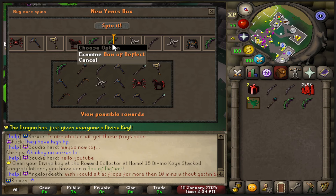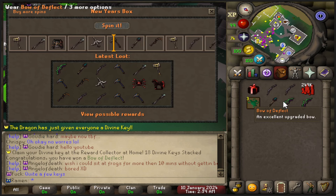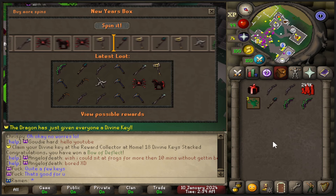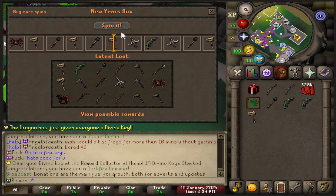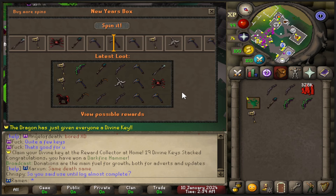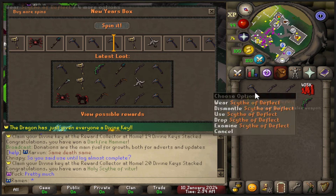That's the only time I've gotten this bow — it's probably more or less the worst thing you get out of the box. It's still not bad; you can burn it in the item burner. Darkfire, darkfire — we got a hammer. It didn't double. And last box — if we get a darkfire on this, that's super lucky, that's like a total of six darkfire weapons. It's not going to be a darkfire — that's going to be a divine scythe. We got so many of these scythes of deflect.